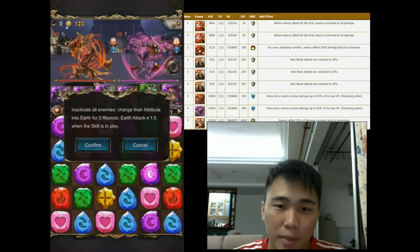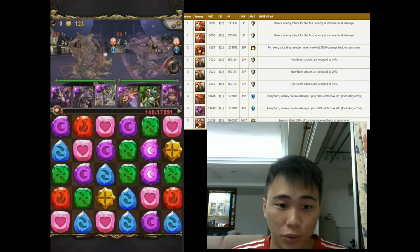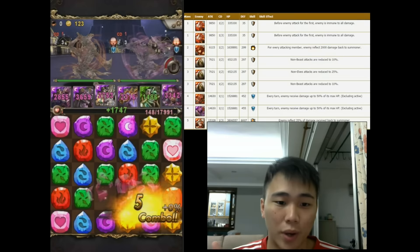I'm sure everybody's concern about this battle would be this Tumbler Shield gnome, because one of them is dealing 14k damage, and they are both on CD1.